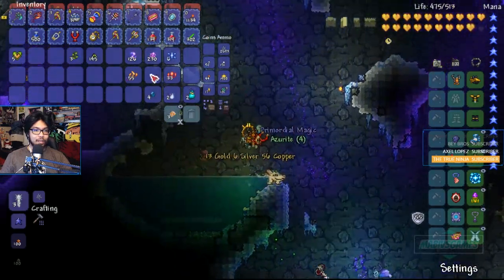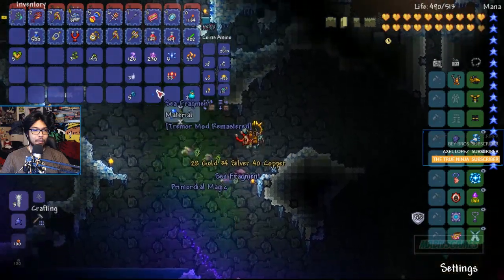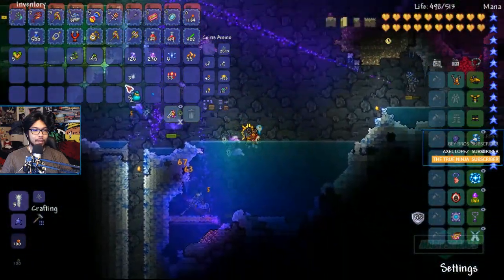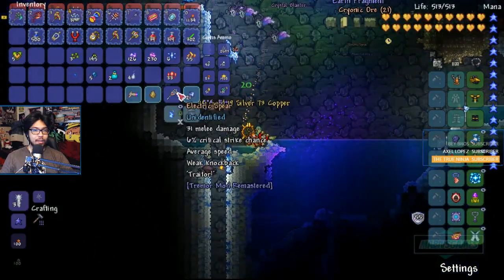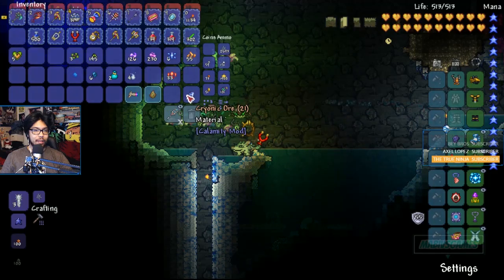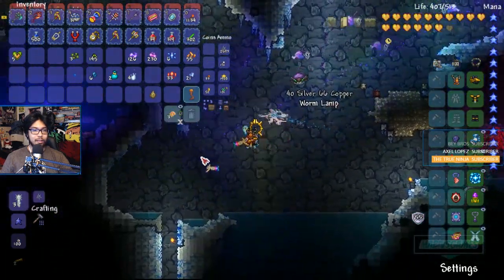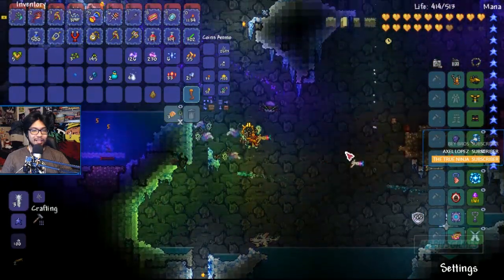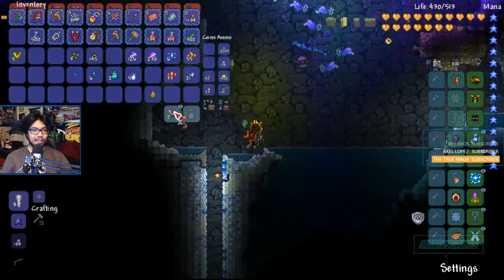We just need a couple of Essence of Illumium and we should be able to make this thing. We have some Azerite here, primordial thingies, sea fragments, potential. We also picked up an Electric Spear — it's very spear-y. Cryonic Ore, interesting. Crystal Blaster. And a Worm Lab. How are we getting all these new items right away?